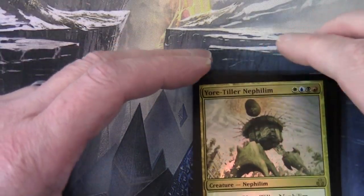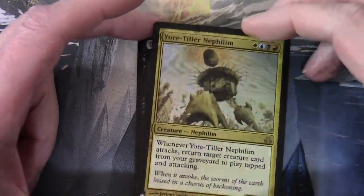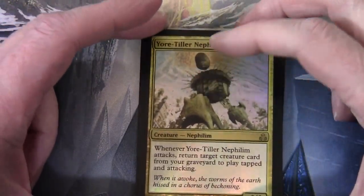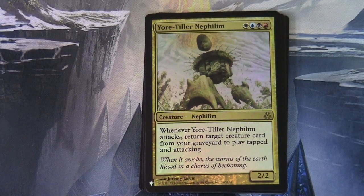So there we have it — that's a pretty interesting product to look at. Going back to the second pack with the Yore-Tiller Nephilim, some interesting pulls there. I haven't looked at prices online so I don't know the expected value, but it's interesting nonetheless. Hope you've enjoyed it, and if you open the product, hope you get some interesting pulls in your packs. Thanks for watching, bye for now.